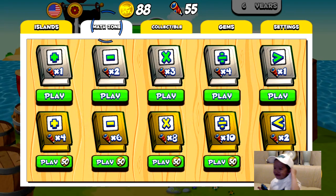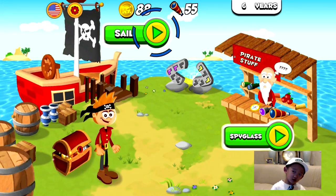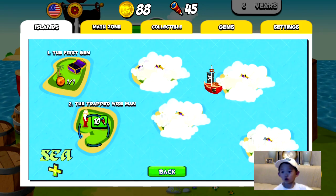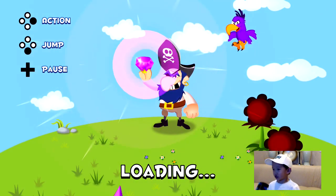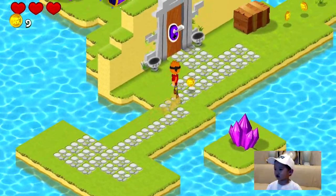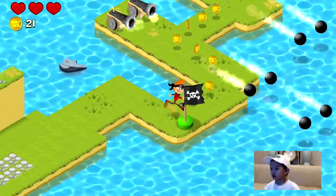You want to go back to an island now? Go to another addition island. Let's see how that works. Going to addition island — the trapped wise man. Let's see if we can finish this one. The pirate has the gem. Find the gem. Find 85 coins. Alright Griffin, get those coins. You need to find the wise man. Watch out — the cannons!